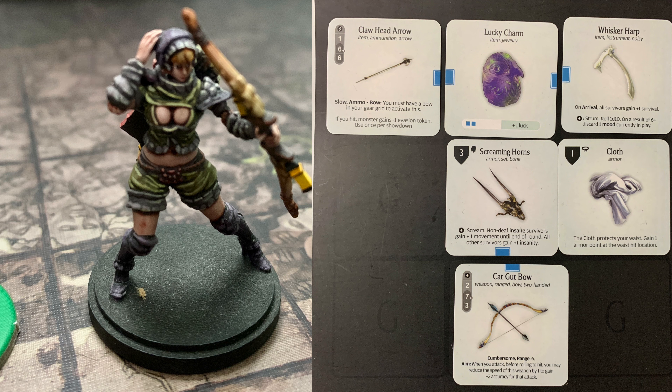I think most of these survivors have 0 insanity, because they actually have not been in a fight yet. My A-team got wiped out against a Level 2 Screaming Antelope right before this fight. So this is going to be interesting — we have lots of pretty good gear here, but they're all 0 experience as far as fighting goes.